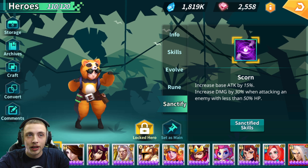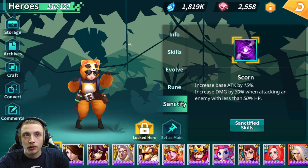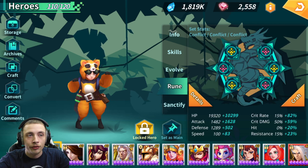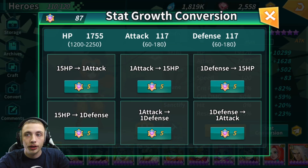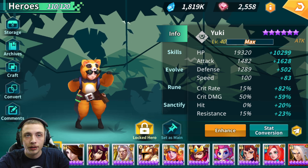You can go with any attack rune set — Scorn, Brave — or if you want tankier, something HP-based like Robust so he doesn't take as much damage. I try to pack as much attack on him as possible. One thing worth noting: you can actually switch his stats using Stack Conversion. Yuki has really high base HP, so you can take that HP and switch it over to Attack — or Defense into HP, or Defense into Attack. If you plan on using him as an attacker, move some base HP over to Attack.